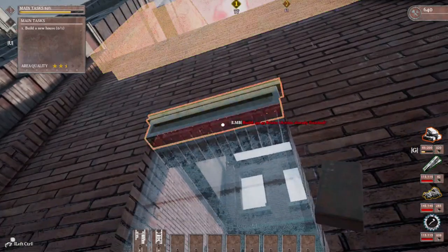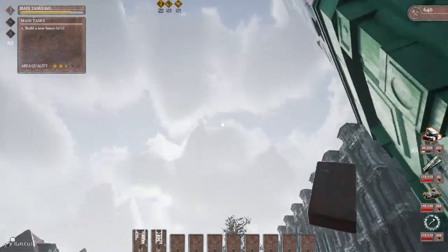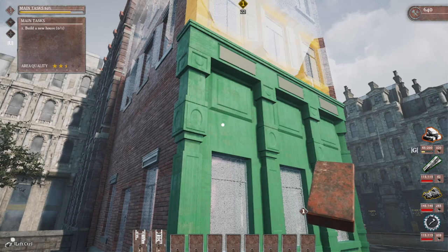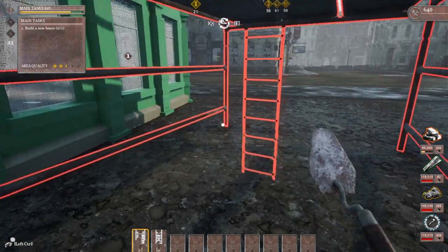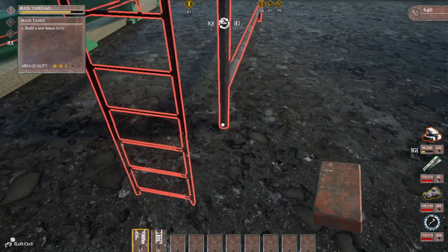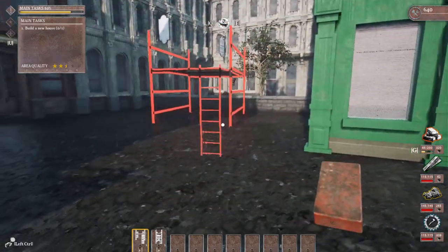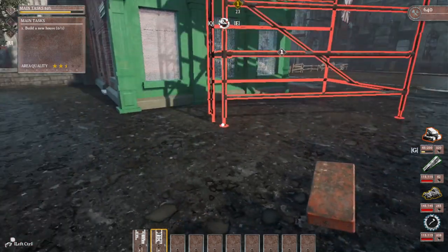Wait, what is this? Just on that side. Oh, that side's done. I need to do that one. Okay, let's put the scaffolding here. Am I trying to do the... yeah, that's not the bottom side. That's the extension I was trying to build.